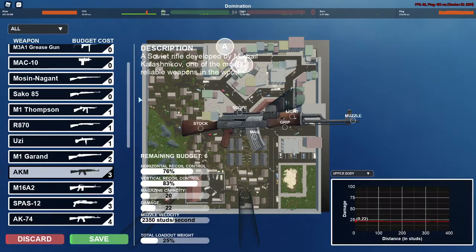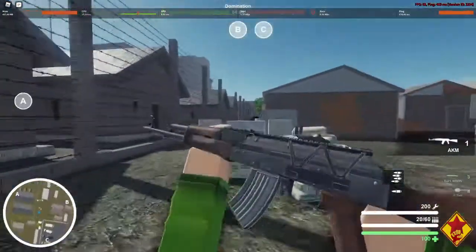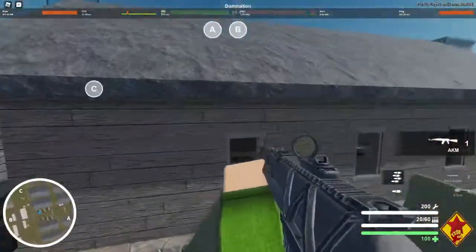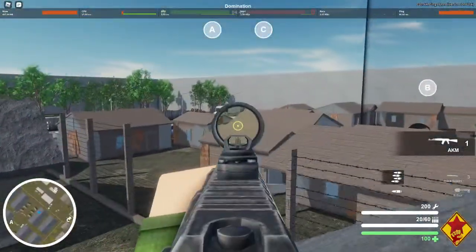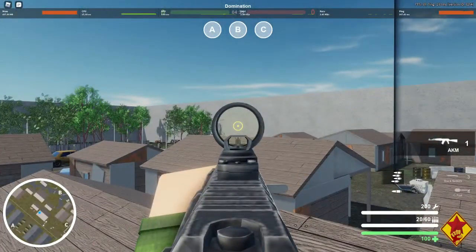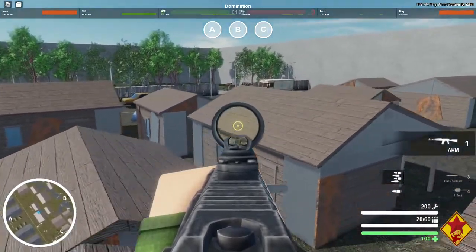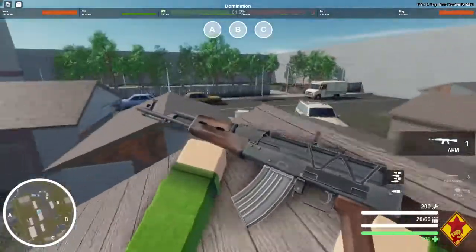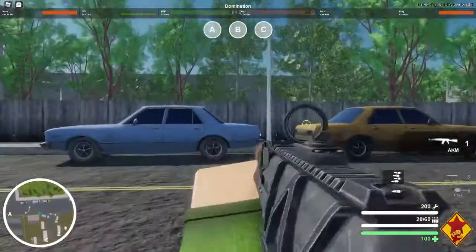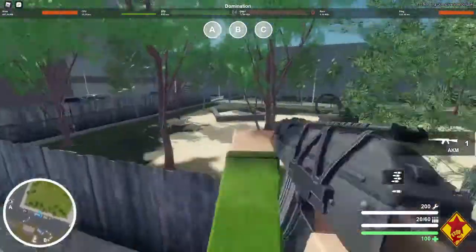Now moving on to the Naid 1x. The Naid 1x is very similar to the Aimpoint - it has the same base of the sight, which is one dot in the middle and a circle around it. The only difference is that the circle and the dot are yellow, and also the sight is a little bit smaller, so it won't obscure vision as much as the Aimpoint does.